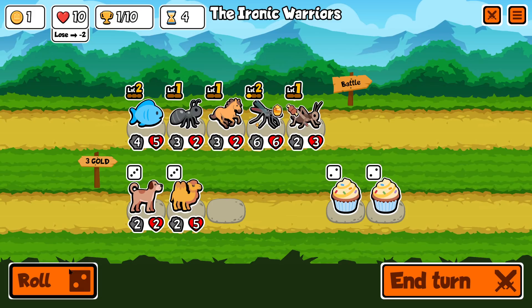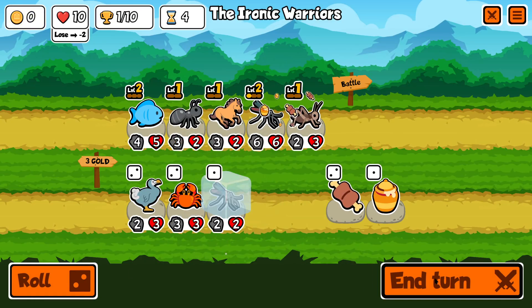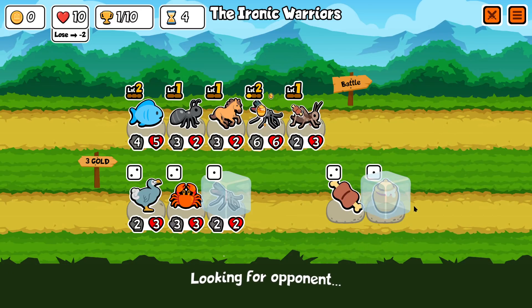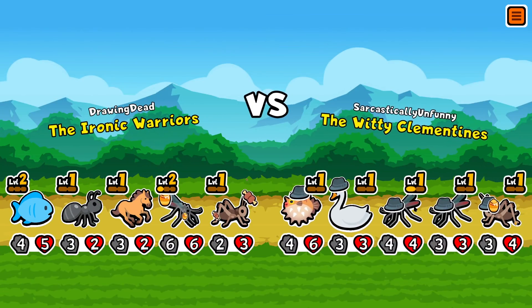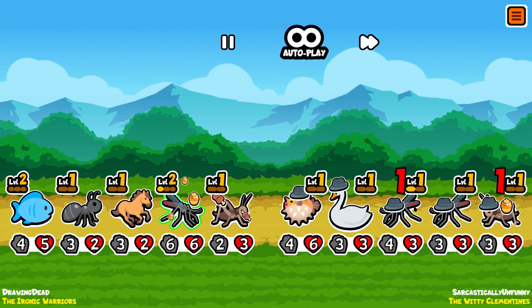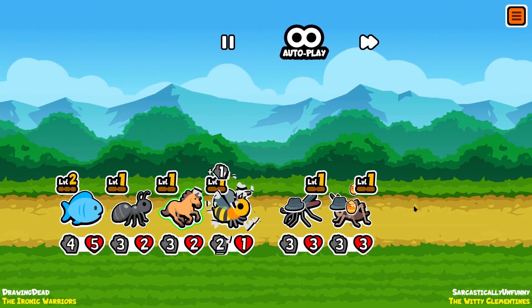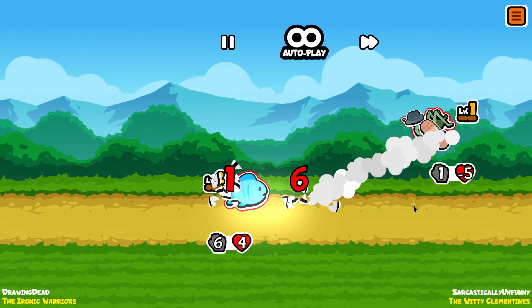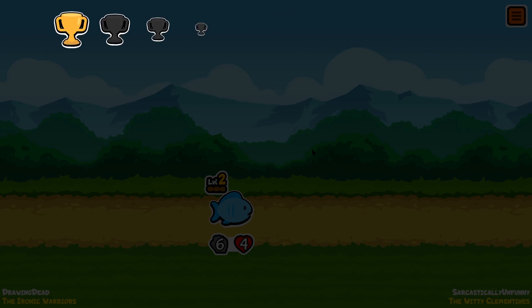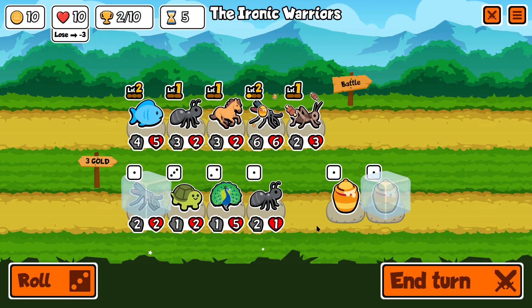Let's just upgrade what we've got and roll again. Freeze him. This is basically just trying to get to about turn seven when you can start to get the guys that you might want to hold on to long term. Again, he does a good job of swiping out that strong puffer fish that this guy's build seems to be designed around using to win.